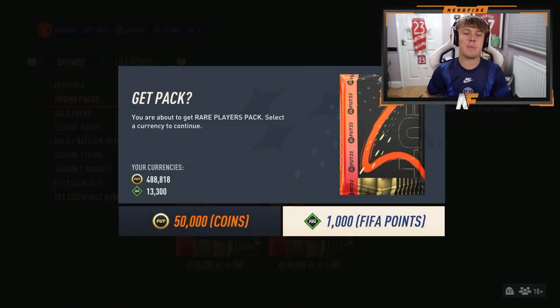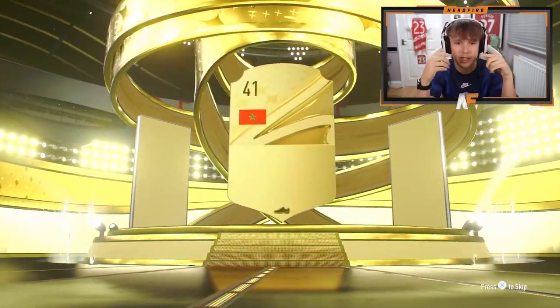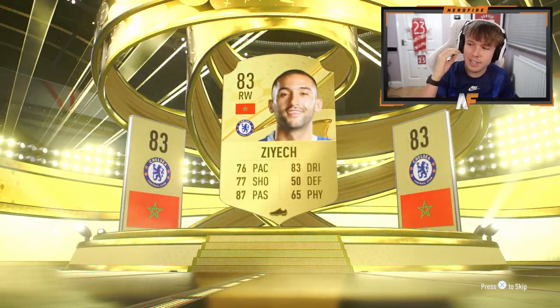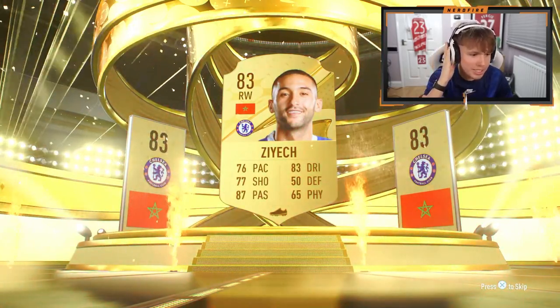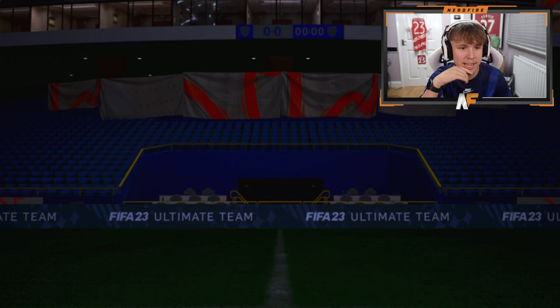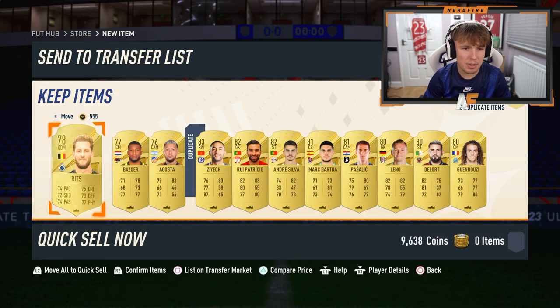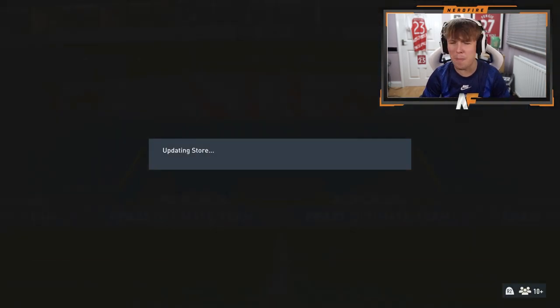50k pack number three, please. Like I said, we're opening five — if they're terrible, the first five, we're switching to the premium golds and then coming back. Hakimi on 83. Oh my God, this is not a good start to the 50k packs store-wise. 83 rated ZH again. Oh my God, 83 again. I'm just going to discard him, take the coins from him instead, and yeah, the rest is a load of rubbish.